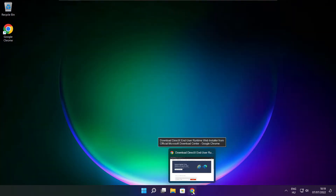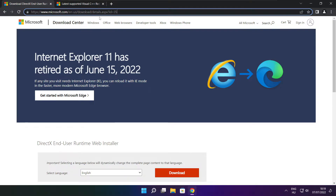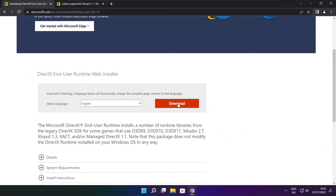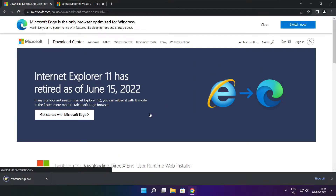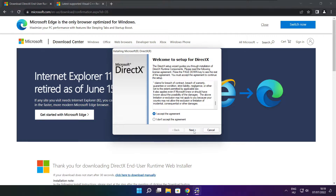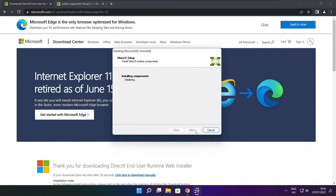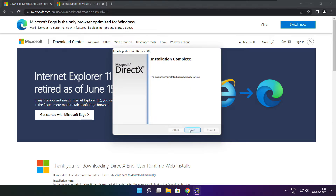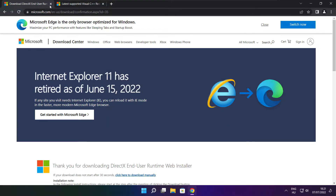Open an internet browser and go to the website — link in the description. Click Download and install the downloaded file. Click I Accept the Agreement and click Next. Uncheck Install the Bing Bar and click Next. Click Next again. When installation is complete, click Finish. Close the DirectX website.